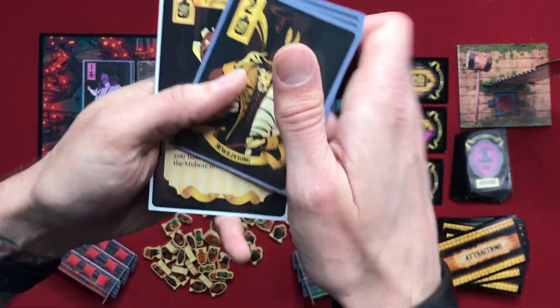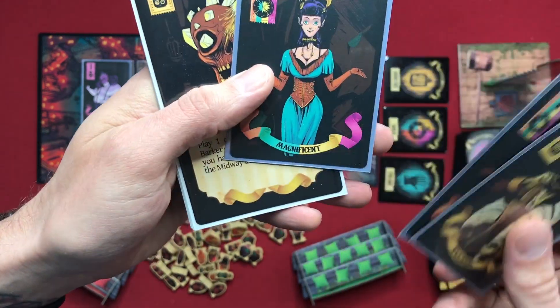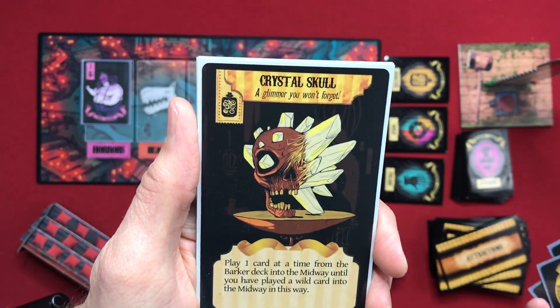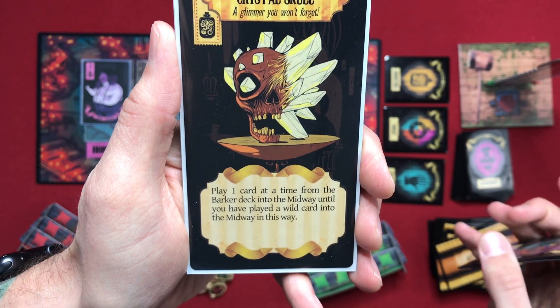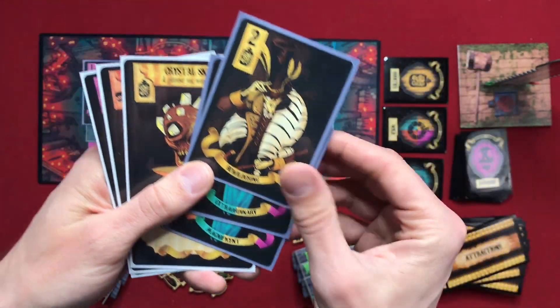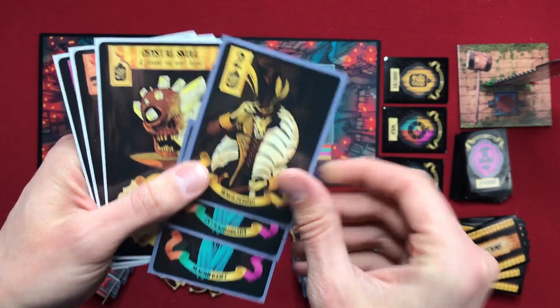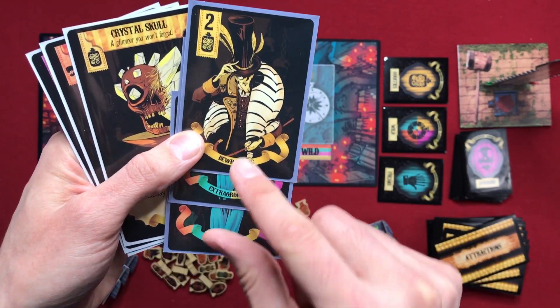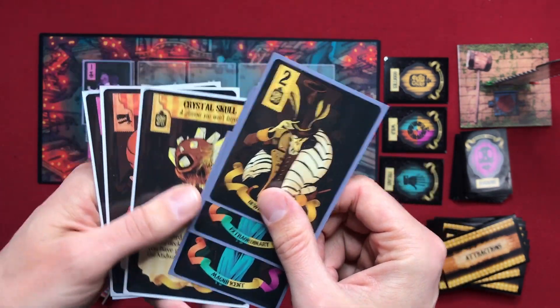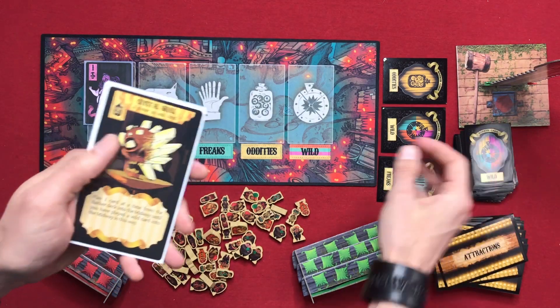That attraction then becomes 'the bewildering, extraordinary, magnificent Crystal Skull — a glimmer you won't forget.' This game is all about immersing yourself in the theme. If you and your friends make sure to read these card descriptions aloud, it definitely adds a lot of depth and enjoyment to the game. It's the little things that count.